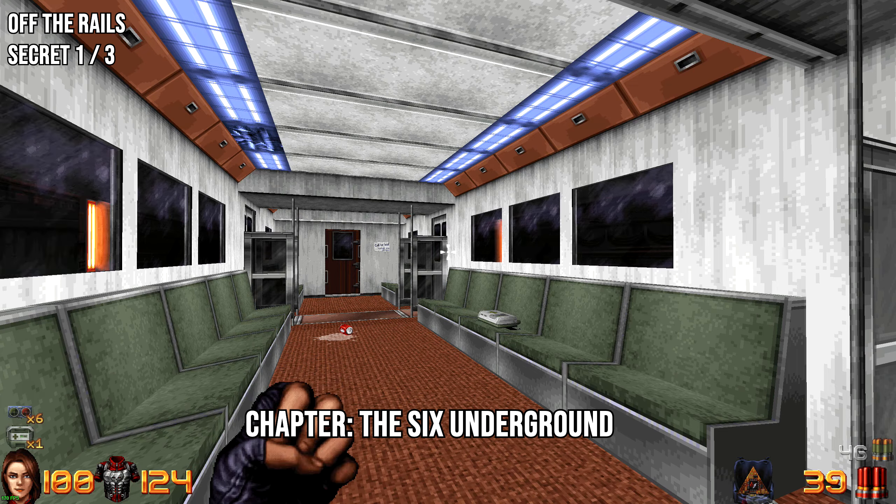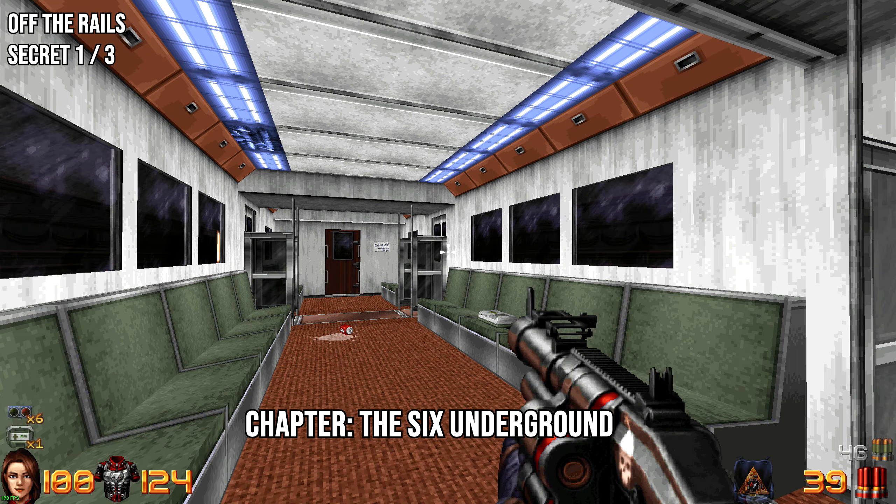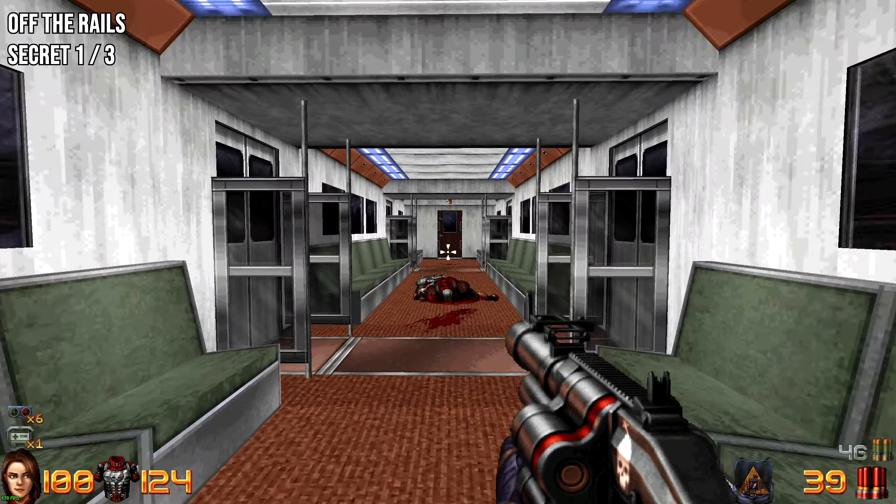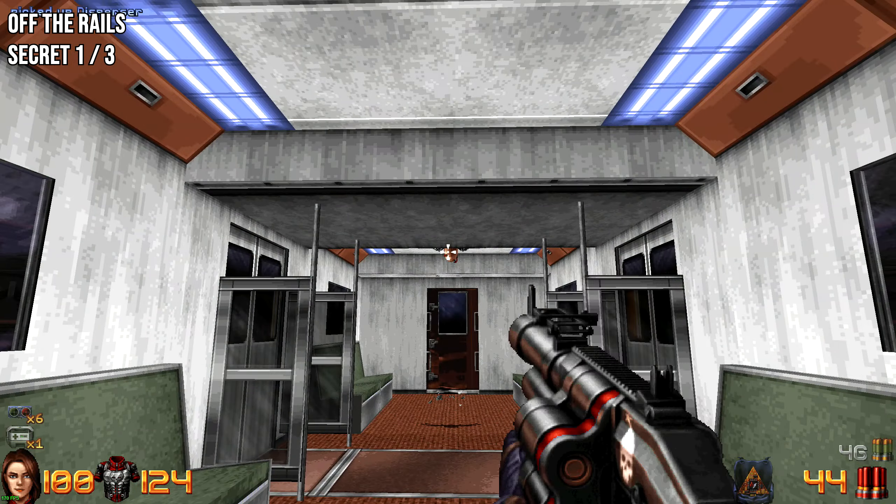Welcome to the new chapter. The first level is called 'Off the Rails.' As soon as you start, do a 180 and go to the very back of the train — this is where you originally were when you first got onto the train.